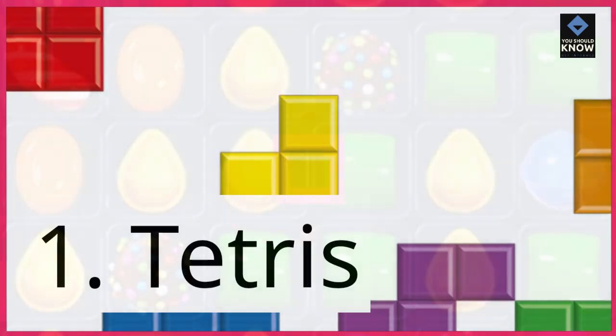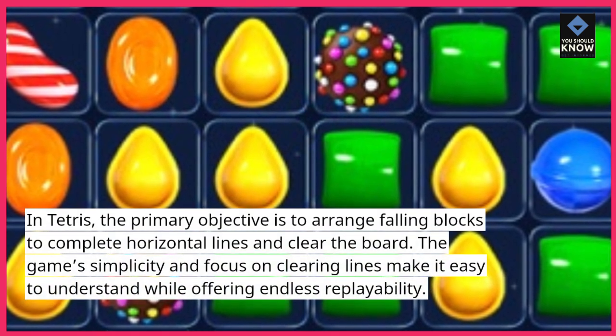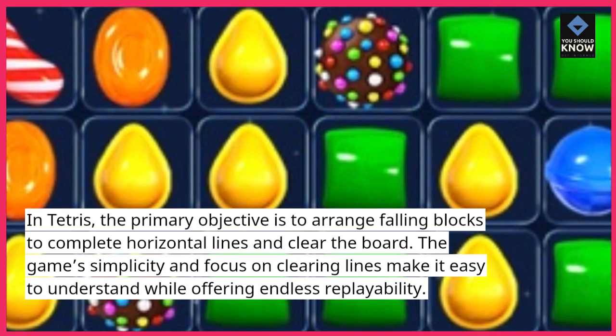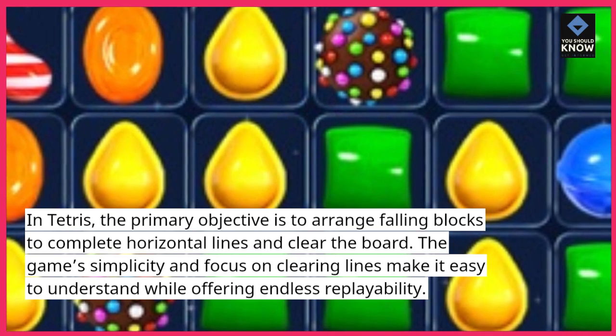1. Tetris. In Tetris, the primary objective is to arrange falling blocks to complete horizontal lines and clear the board. The game's simplicity and focus on clearing lines make it easy to understand while offering endless replayability.